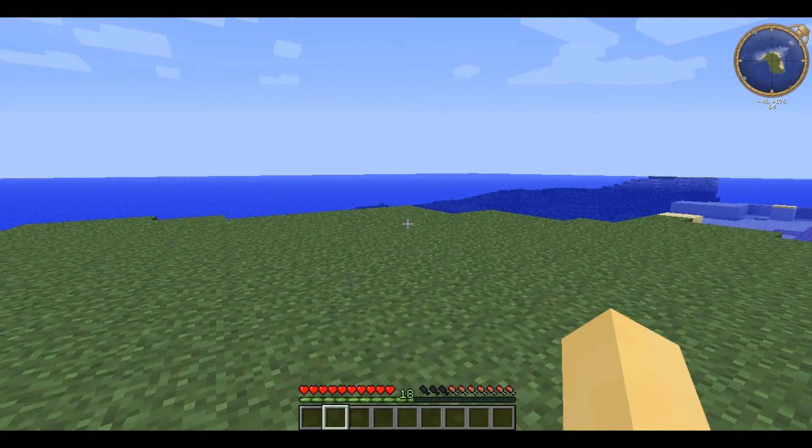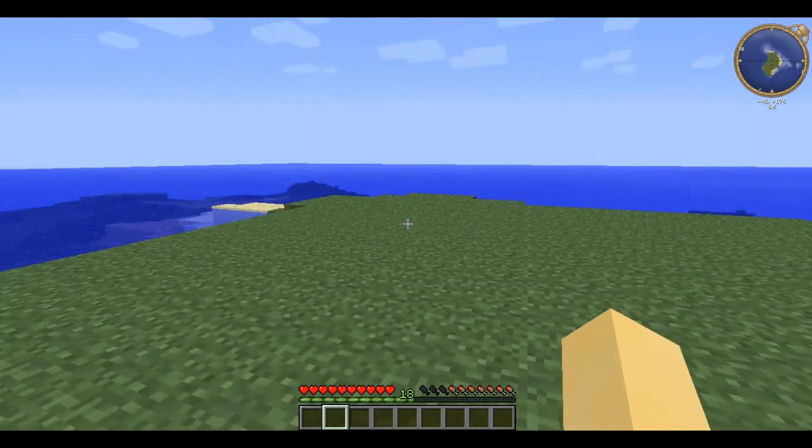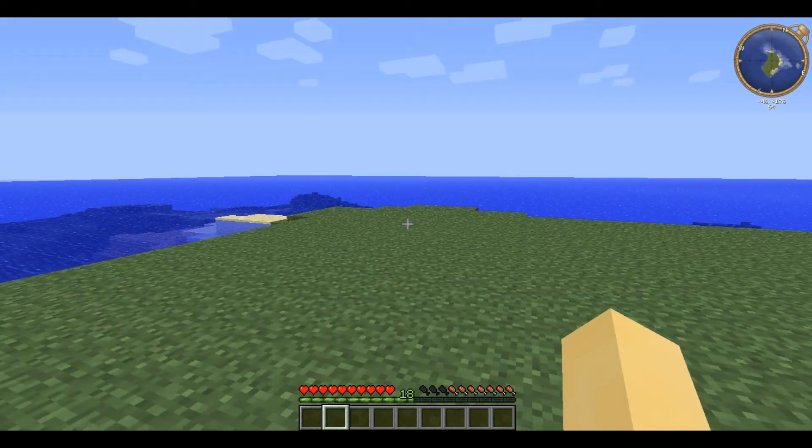The way Matmos works is it detects the amount of blocks nearby and determines the sounds to play. It's also based on biome and altitude.